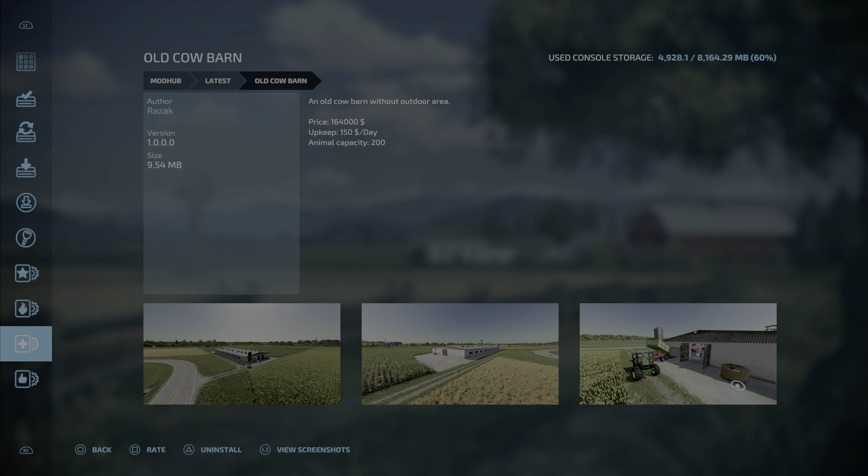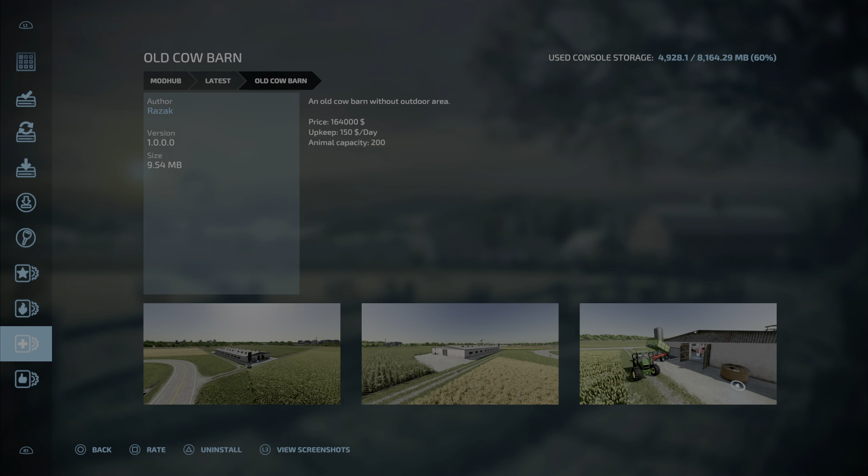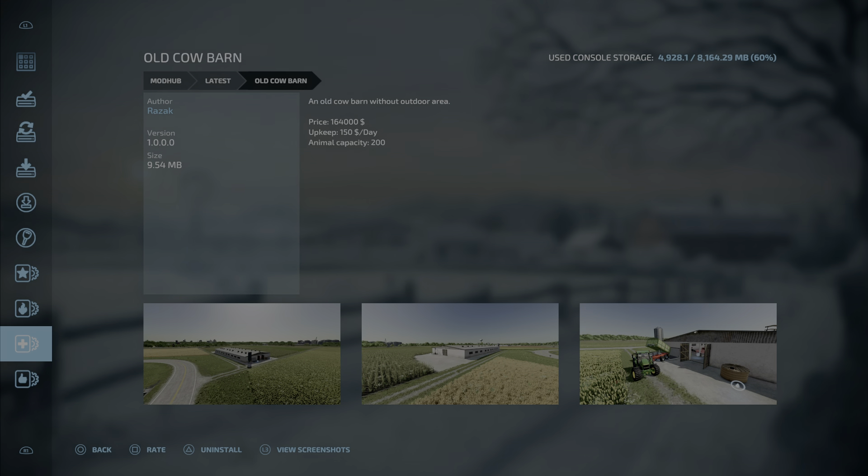Now the placeables. We have the Old Cow Barn by Razak, 9.54 megabytes, 29 slots. An old cow barn without outdoor area. Price 164,000, upkeep is 150 a day, and it holds 200 cattle. Cattle are always in the barn — there's no pasture. That's the Old Cow Barn by Razak.